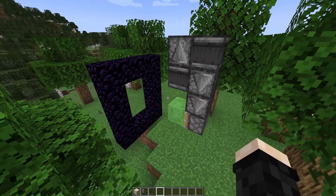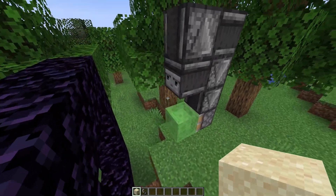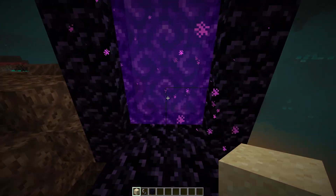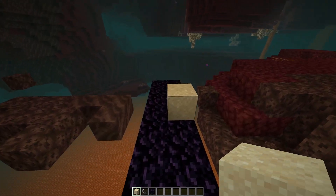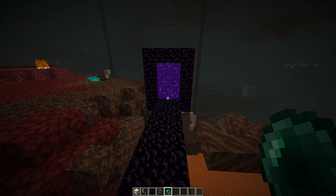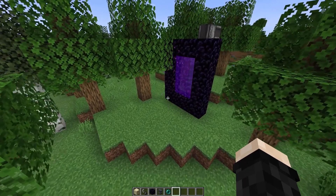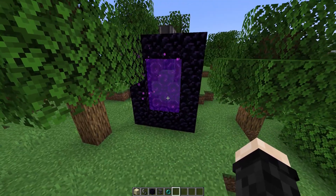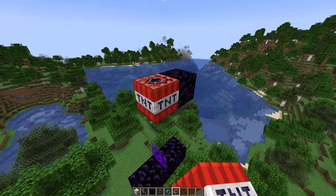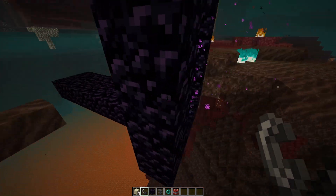Mojang also made a lot of changes to portals in this update. Many entities that previously couldn't go through nether portals are now able to. For example, sand, anvils, and concrete powder used to fall through the portal but now they get teleported — I added a platform in the nether and launching sand in the overworld makes it appear there. Enderpearls now also work with nether portals, so you can teleport to another dimension using one. Another change is that TNT can now be sent through a nether portal, and it will not destroy the portal blocks.